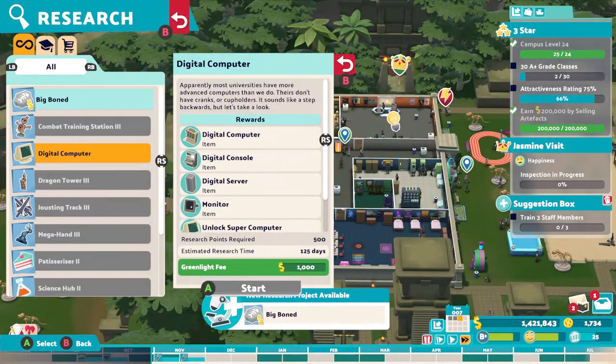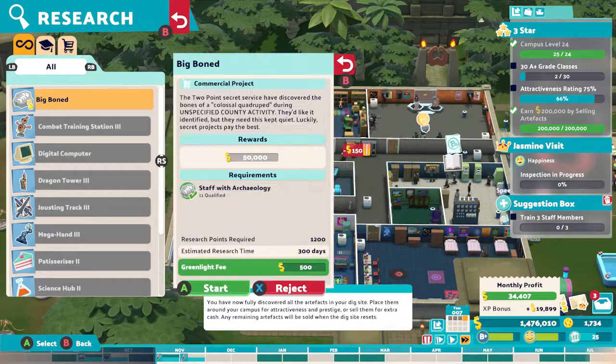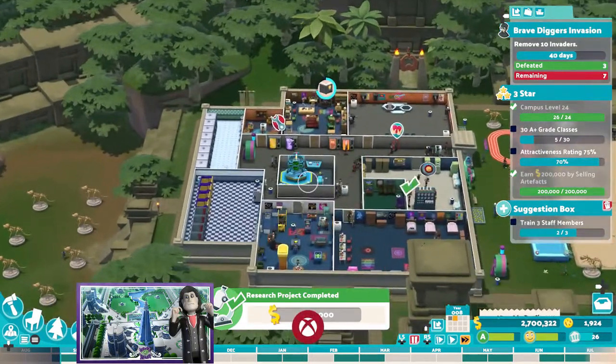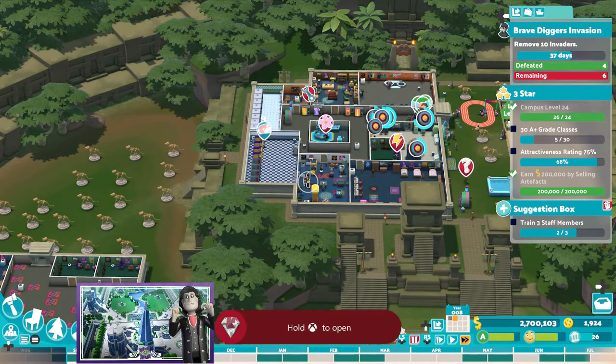At this point I got the achievement for making 100,000 in research projects, so always research when a project is available with the money symbol and if you've got the right teacher. Even when you unlock this achievement or trophy, there is another one for completing 50 research projects, so do this in every campus — handy for upgrades and extra money.